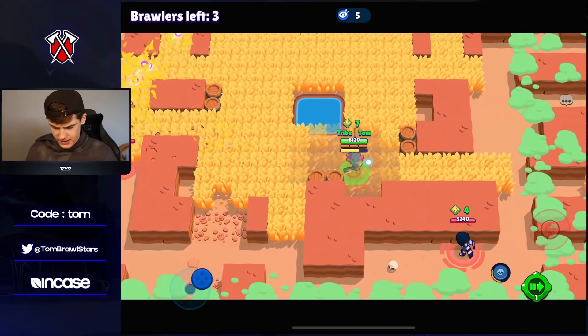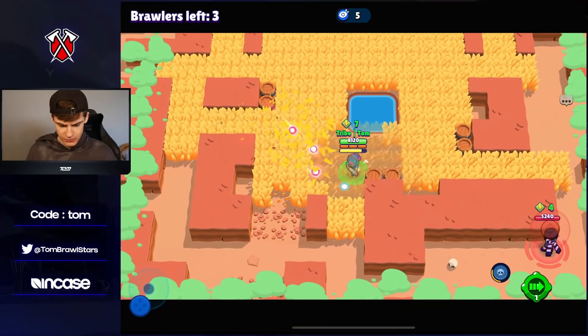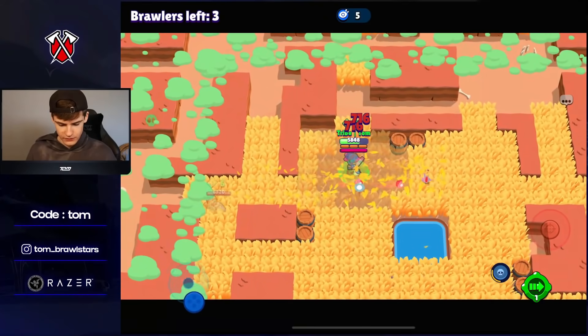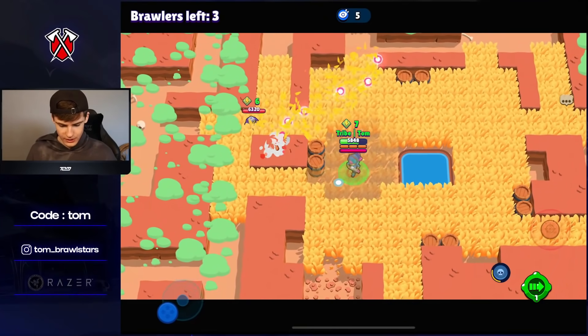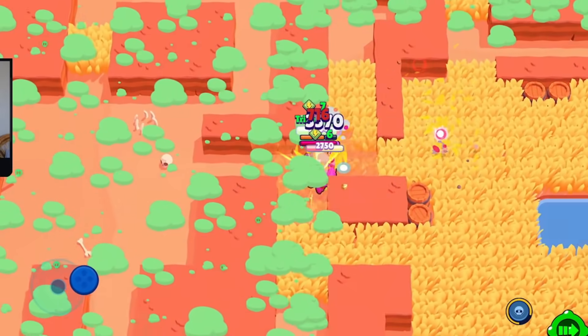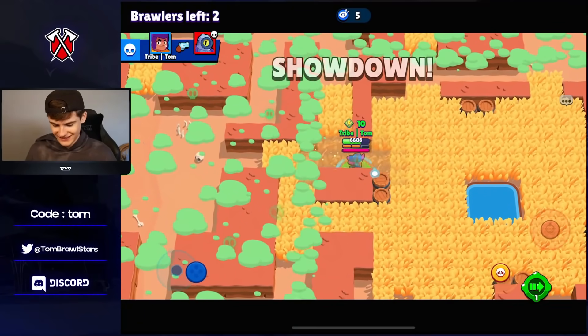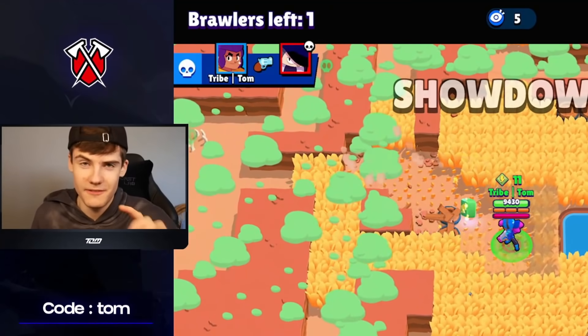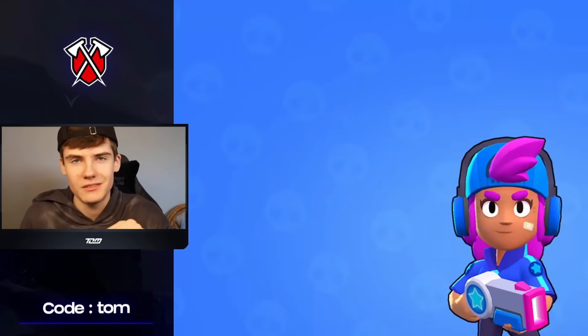Shelly is definitely a great pick on this map. Rico over here is going to hit us, so he knows where we are. We're going to go for this Rico now. I'm going to sneak up over here — you won't expect it. There we go, didn't expect that at all. Edgar in here — that's going to be one super to the face, that's going to be a GG. Let's get to the next one.